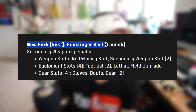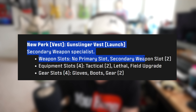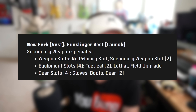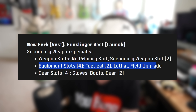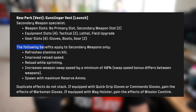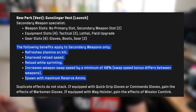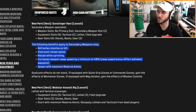The first new vest is the Gunslinger Vest, available at launch. It's a secondary weapon specialist — you won't have a primary weapon but will have your secondary. You get four equipment slots — two tacticals, a lethal, and a field upgrade — plus four gear slots. The benefits sound really strong: refresh stamina on kill, improved reload speed, reload while sprinting, weapon swap speed increased by a minimum of 40%, and spawning with maximum reserve ammo.